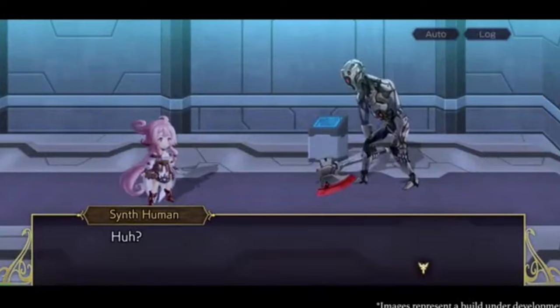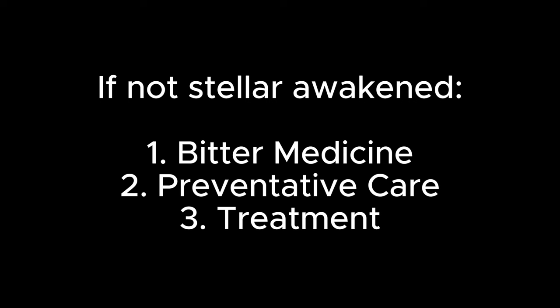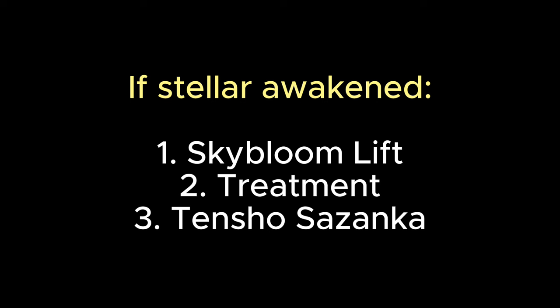In summary, here are the skills I'd normally equip Sazanka with. If she's not stellar awakened: Preventative Care, Bitter Medicine, and Treatment. If she's stellar awakened and you can afford the skills: Sky Bloom Lift, Treatment, and the stellar skill Tenshaw Sazanka.